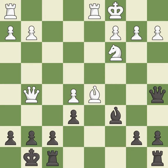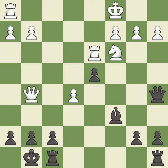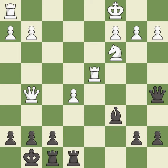This maintains the balance in material with a good trade — it is best. This misses an opportunity to develop a rook off its starting square — it is an inaccuracy. This removes a pawn that was threatening to win material — it is a great move. This develops a rook off its starting square, getting it into the action. It is good and protects the attacked pawn — it is best.